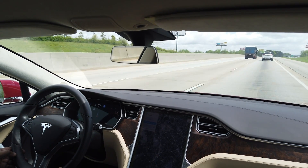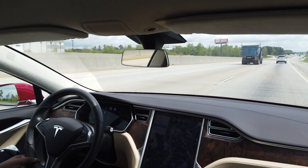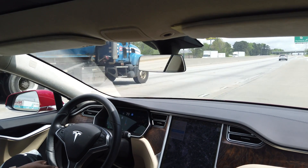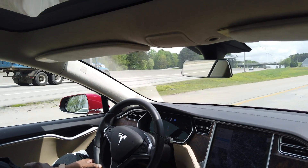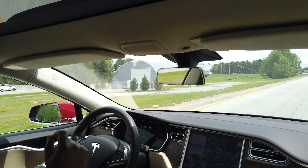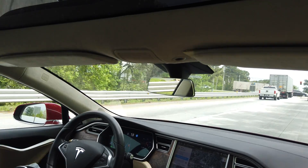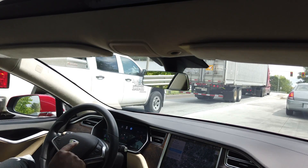So far I love it — it's been great at changing lanes automatically without any input from me. If I do want to change lanes manually, I can just hit the turn signal myself. It just went into the exit lane and is now slowing down. In about 500 feet it's going to take it off Navigate on Autopilot. We're now out of Navigate on Autopilot but still on regular autopilot, slowing down with plenty of distance in front of us.